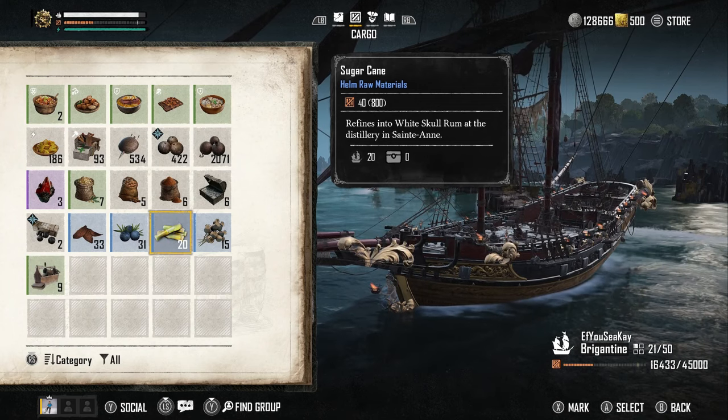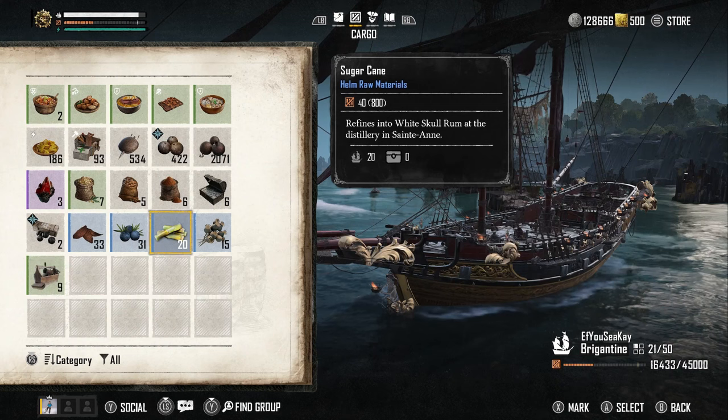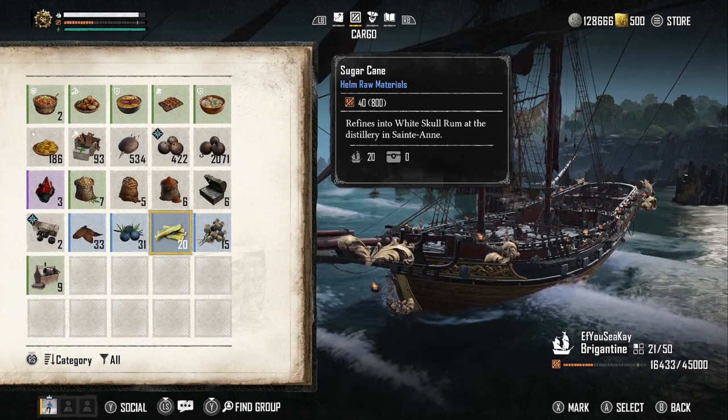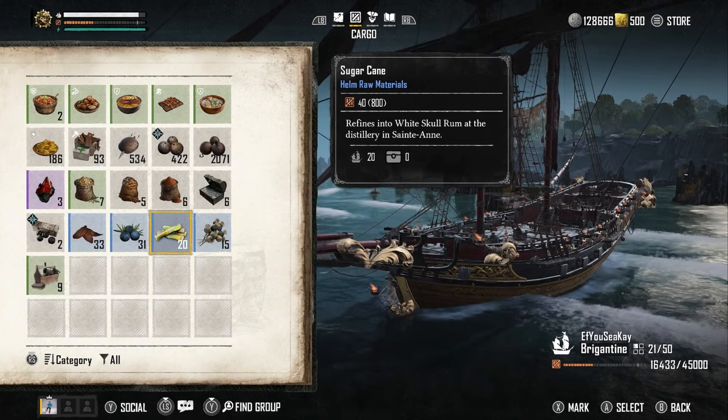That is how you level up your infamy rank fast in Skull and Bones — make sure you go into the Helm, make your White Skull Rum, take it to the outposts for delivery, and just earn all the materials and infamy in the game. Let me know your thoughts about Skull and Bones in the comments — I'll see you guys in the next one, I hope you enjoyed it and it helped you out.